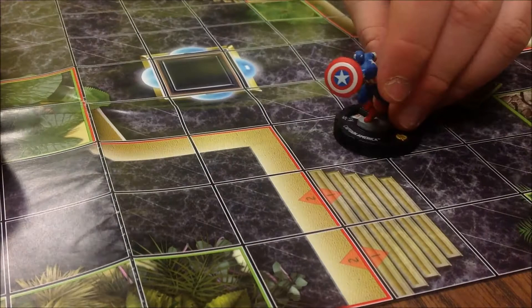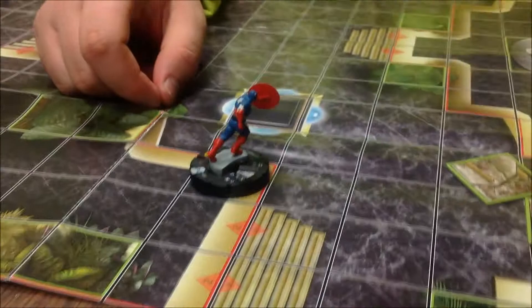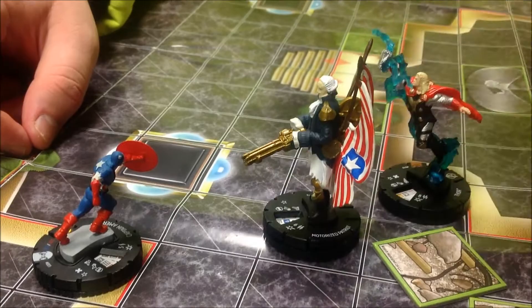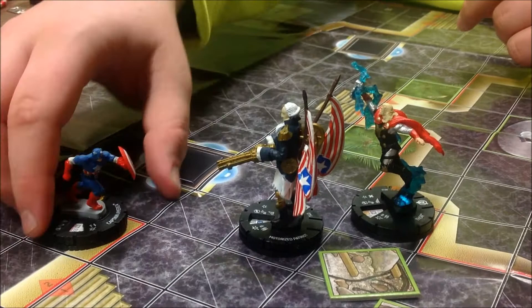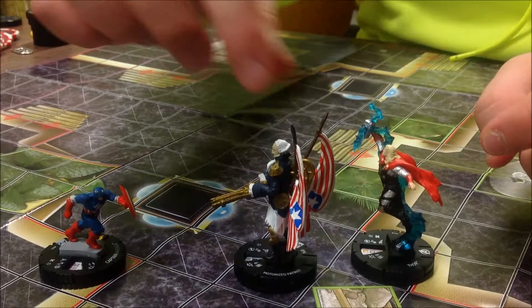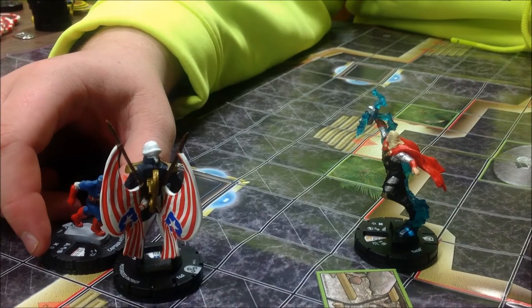There are a few added bonuses with elevated terrain. The first is line of fire. If Captain America is standing on elevated terrain and wants to make a ranged combat attack at Thor, normally he wouldn't be able to if he was on regular terrain because Motorized Patriot would be in the way. However, on elevated terrain he is seen as higher up than Motorized Patriot and can still see Thor at that distance. Also, if Motorized Patriot is standing adjacent on the lower level, Captain America can still make a ranged combat attack towards him even though they are considered adjacent, which normally you cannot do unless you have a specific ability.